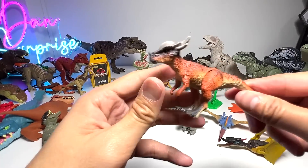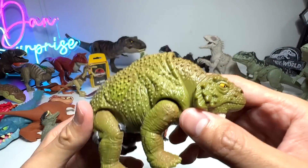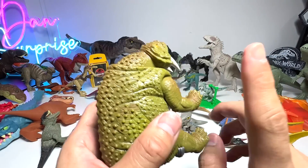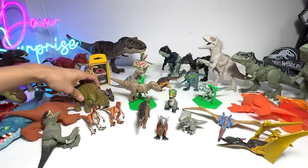Here we have a Stygimoloch from Takara Tomy, which is awesome as well. Okay, here's a vintage Jurassic Park figure — a Scutosaurus. And speaking of Scutosaurus, there will be a 30th anniversary Jurassic Park Scutosaurus released very, very soon. I can't wait for it.